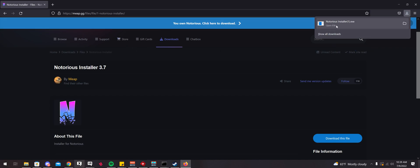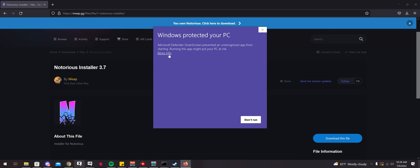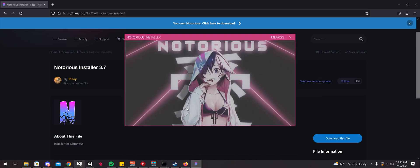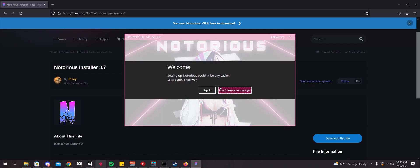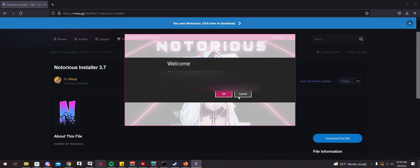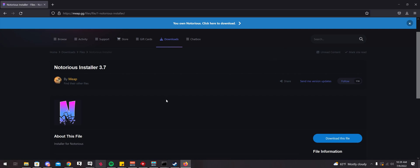I'm not going to open up my key because I don't want to leak it. Once it's done downloading, you click More Info, then Run Anyway. Select Yes. Make sure your VRChat is closed for this. You're going to want to enter in the email you used to sign up on Notorious's Meep.gg site, and then also enter your key. I already have it installed, so basically you just want to go through the whole installer — it'll install everything you need and do it all for you.